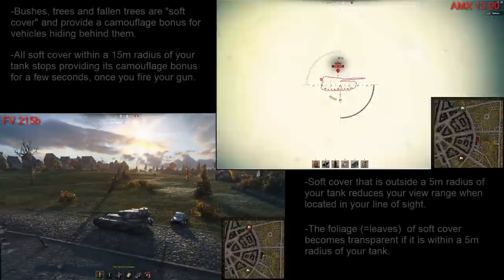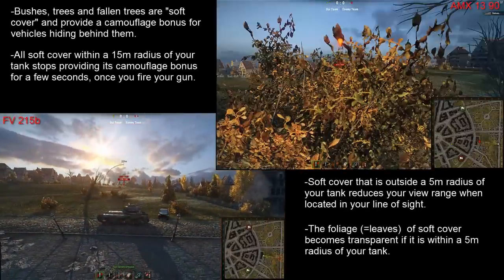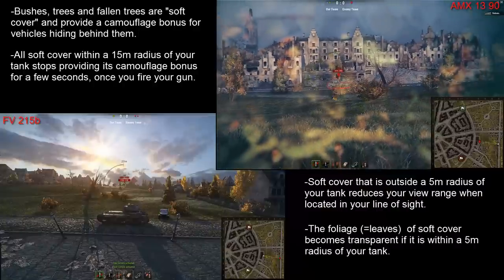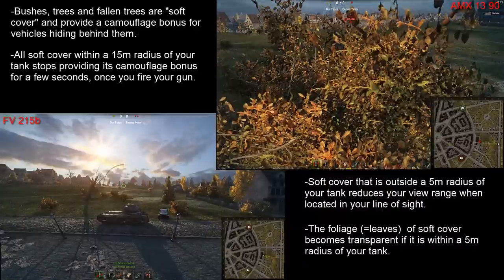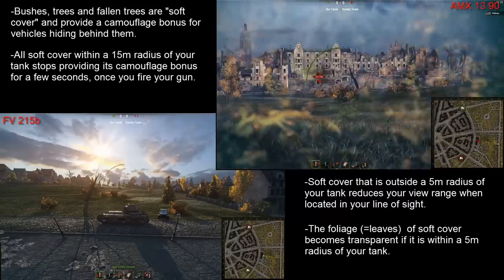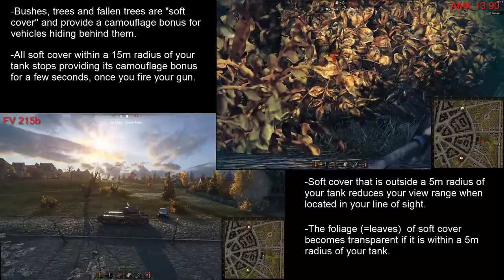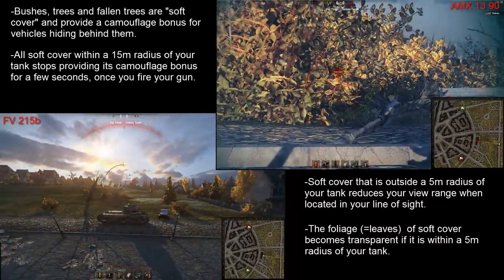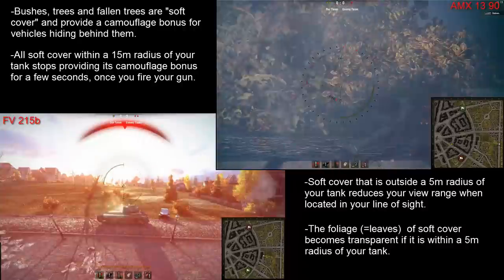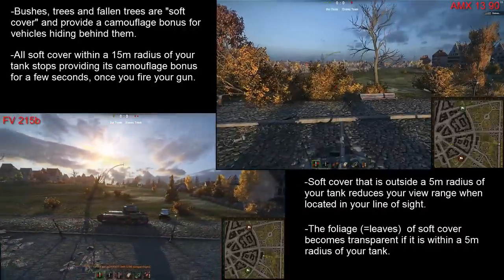We can see right here an FV215B progressing on an open field and he gets spotted straight away by an AMX-1390 hiding in the bush. However, the AMX-1390 only gets spotted by the FV once it fires its gun — before that it is camouflaged. Now the AMX-1390 reverses until the bush stops being transparent and fires its gun again, and you can see this time the FV does not spot the 1390.